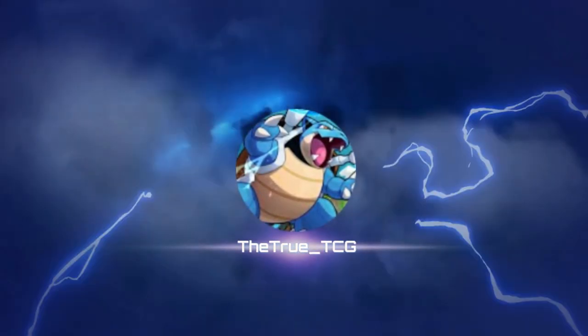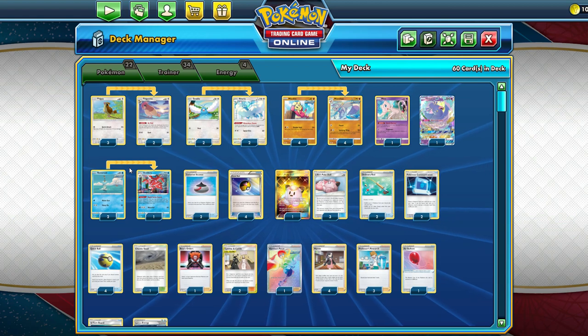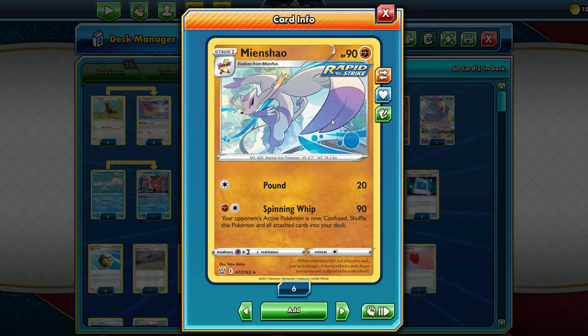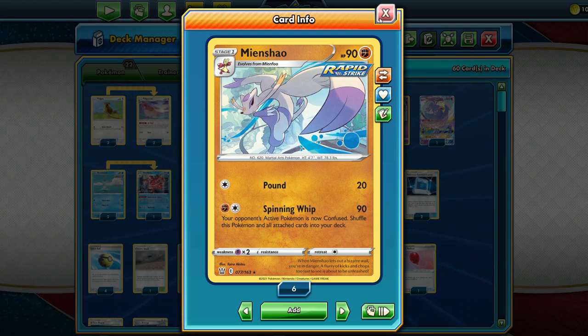You are now watching the Tru TCG. Hello everyone, Tru here, back with another video. Today we're going to be taking a look at the brand new Manchao that was released from Battle Styles. Manchao is very similar to Behium from Unified Minds, which item locked the opponent's active and shuffled itself into the deck. Manchao does 90 damage as well, but instead confuses the opponent rather than item locking them, and also shuffles itself into the deck. So this is essentially a slightly worse Behium, but we're going to try to make it work because I like playing Behium and I like this card a lot.